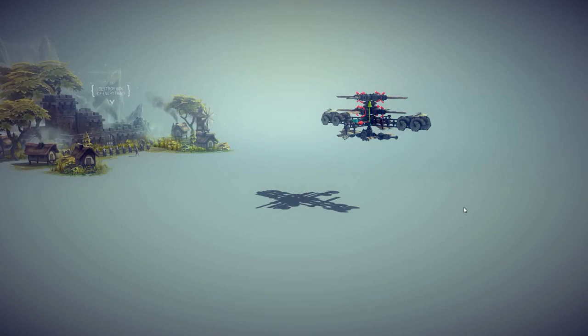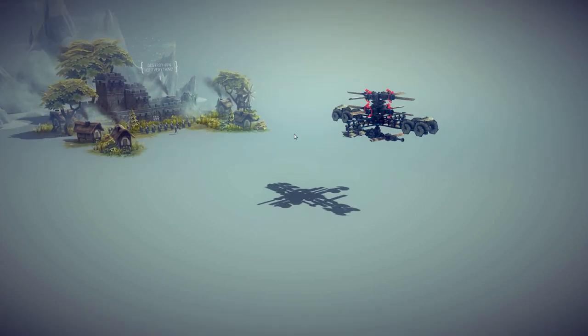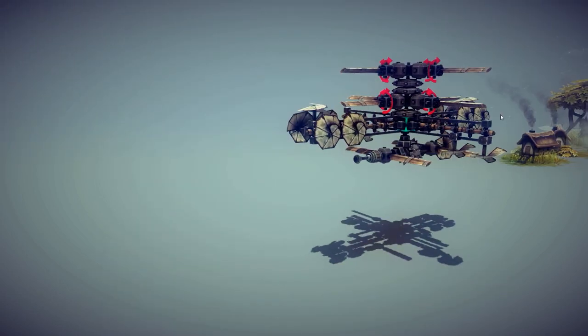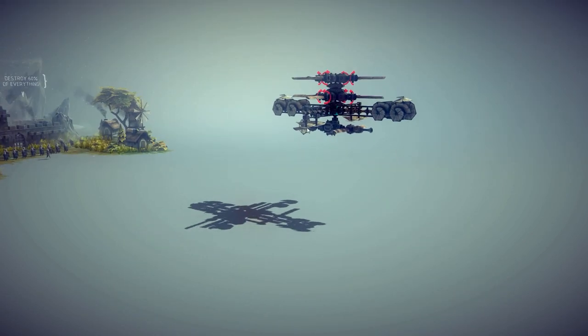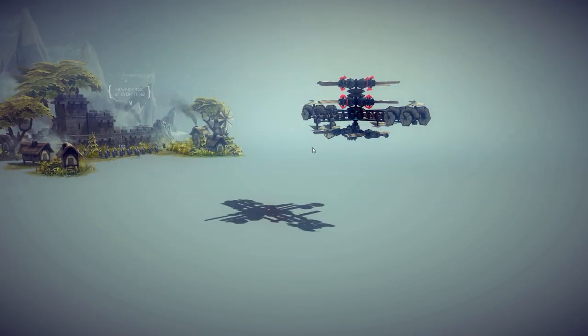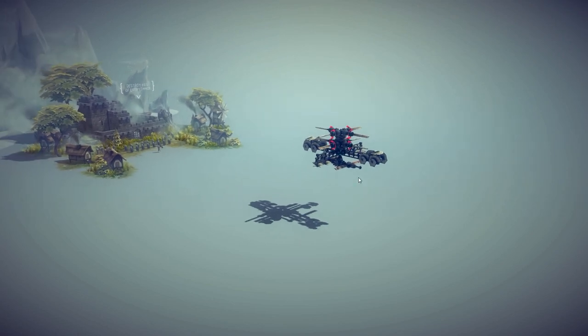Hello guys, how are you today? I have a very cool invention created by Juno HLE: a helicopter that drops a missile. This is the missile and this is the helicopter. I'm going to teach you how to fly it and how to use it properly.